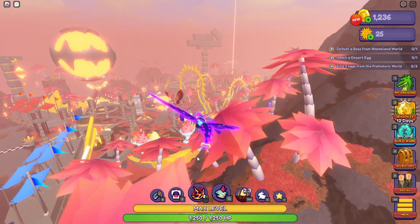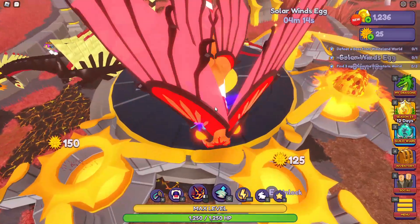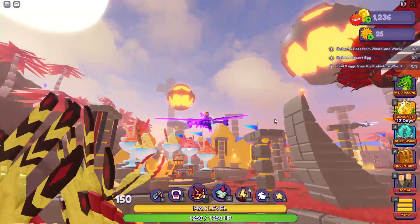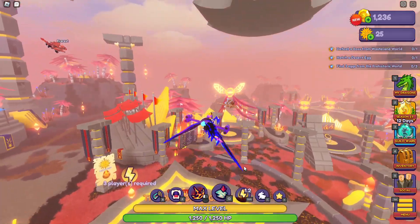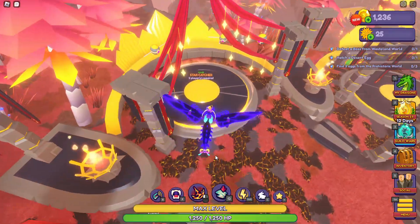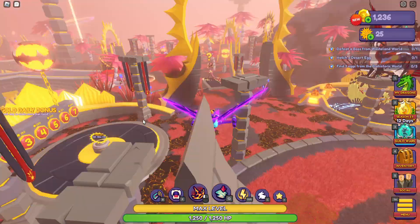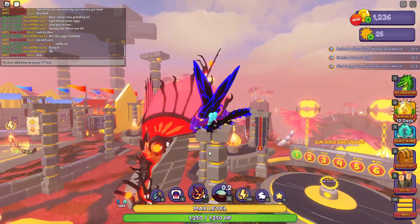If you have enough sun stuff, you can put them here on these other two. You can either race for them or do this, but two players are required. Just get the sun going until it's done.